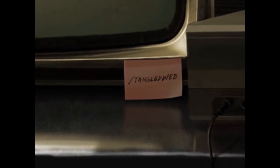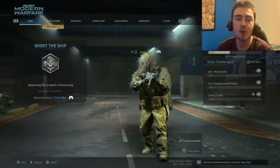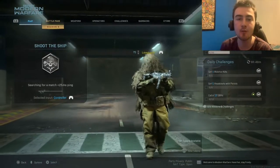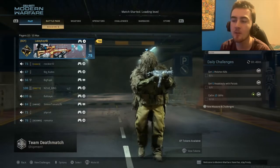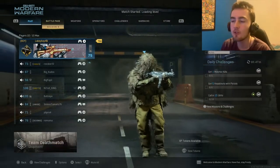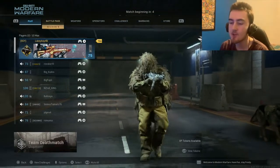Along with that note, a new thing that got added was a sticker that says '/tangled web' on the bottom of a monitor. That note basically confirms Cold War because it says 'know your history,' so it's probably going to be a game set in the past. It also says this is the first piece of the puzzle, meaning they'll keep teasing more. But come on, Call of Duty — we already know it's Cold War, so just release a trailer. I don't know what the '/tangled web' sticky note means, but it's basically confirmed at this point, so I don't get why they're baiting us.